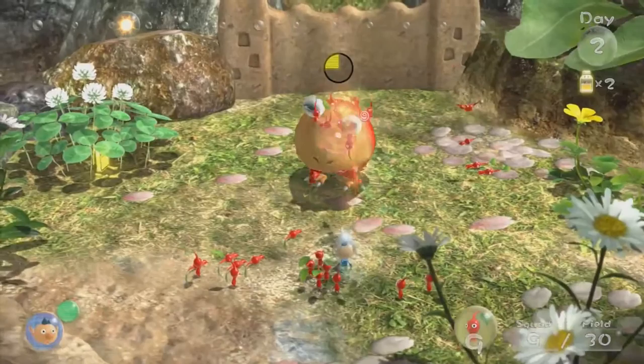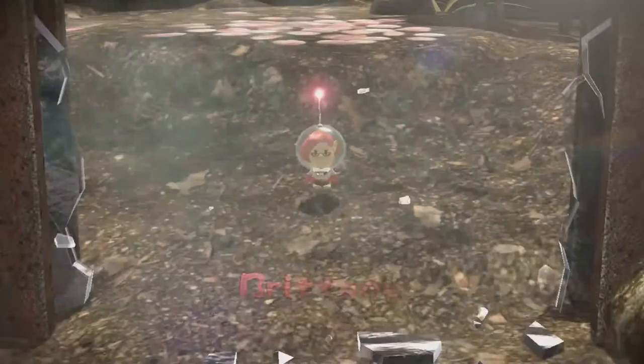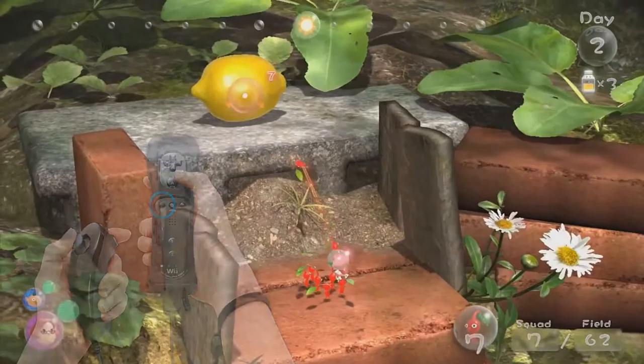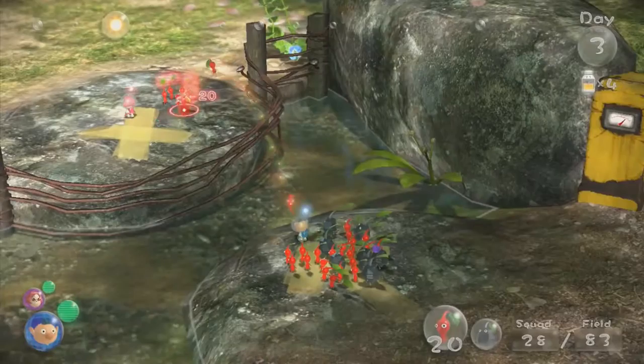That beastie is between us and where we want to go, so you know what to do. Once you rescue another explorer — it's Brittany! — you'll be able to do a lot more with your Pikmin. Use the minus button on the Wii Remote to switch between commanders, and you can reach places you never thought possible.